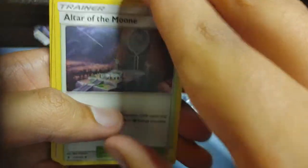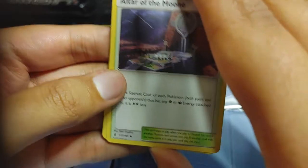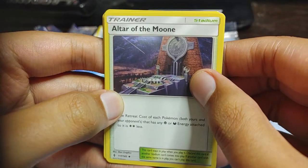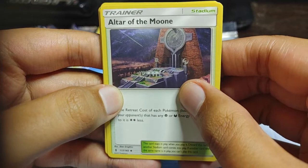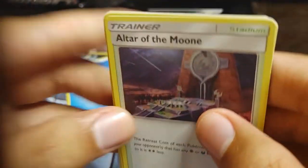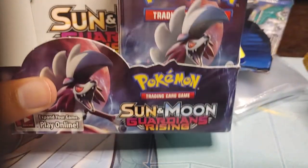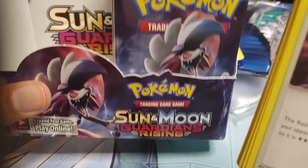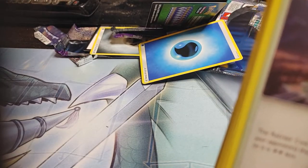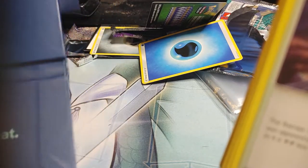Ladies and gentlemen, this is Dooley Del Credo. It's been a long time since I've opened up anything, and luckily we are opening up the Sun and Moon Guardians Rising booster box that I got from a seller on eBay. I also got this Ho-Oh.